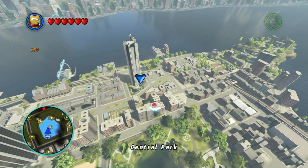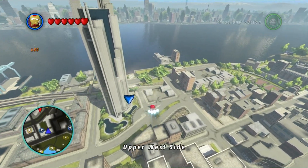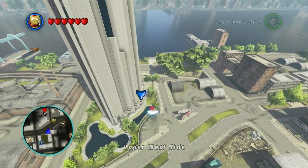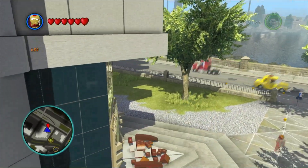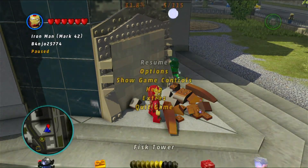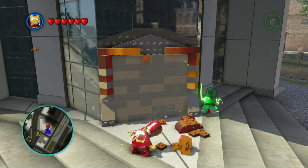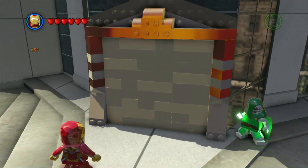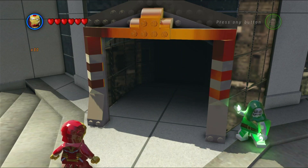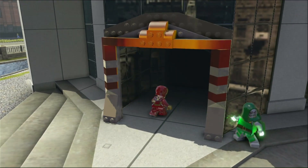If you are following along, I'd recommend saving the free roam for later. Anyway, once you've got the 50 gold bricks, open up the map. It's that staff with a little diamond on it, down here on the other side of Manhattan — on the west side if Liberty Island is to the south.